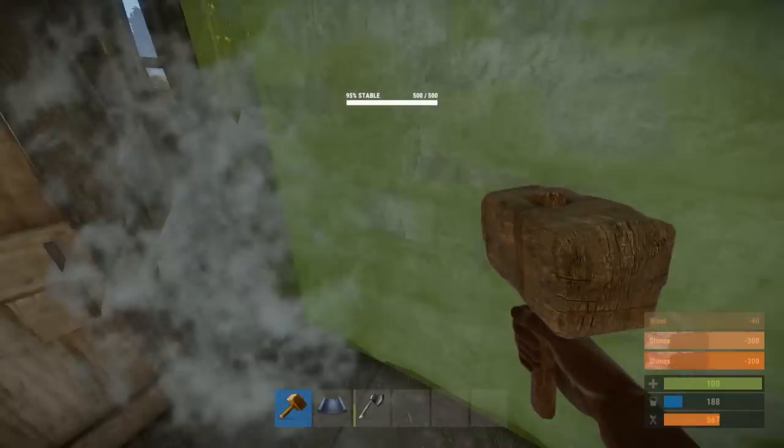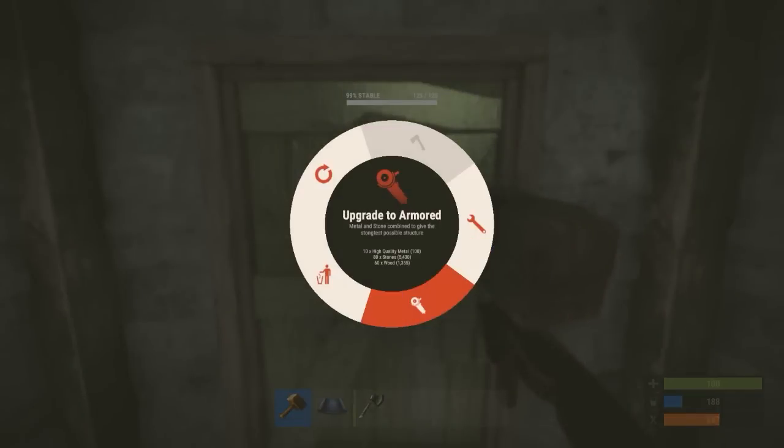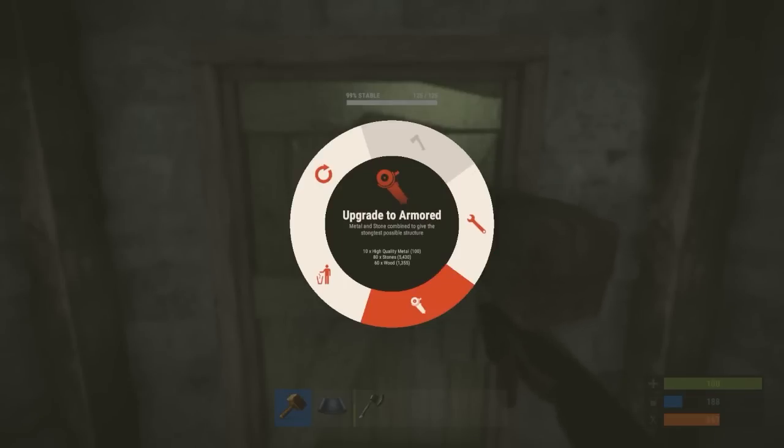You can now start upgrading everything and even throw a lock down on that door. Now you really want to upgrade your door to armored. It shouldn't take very long to get the high quality metal needed for it, but if you can afford it at least upgrade it to sheet metal. But we're going to upgrade it to armored.